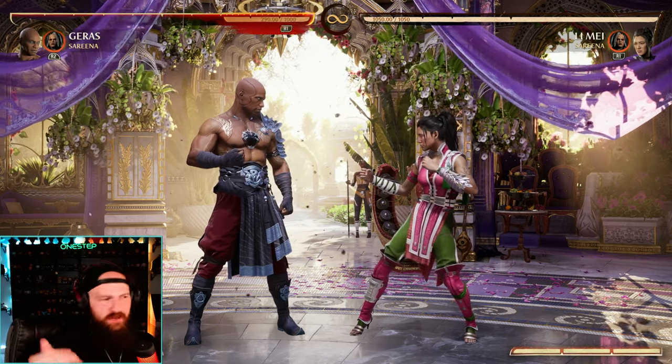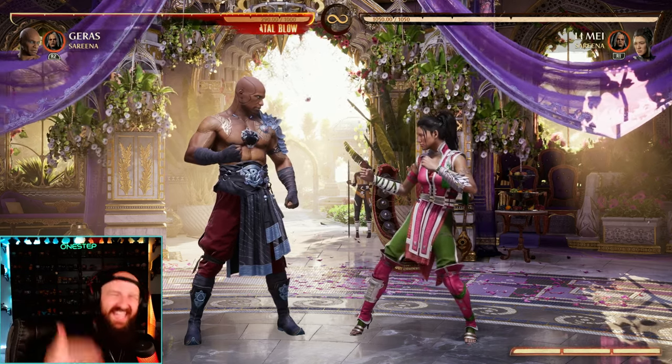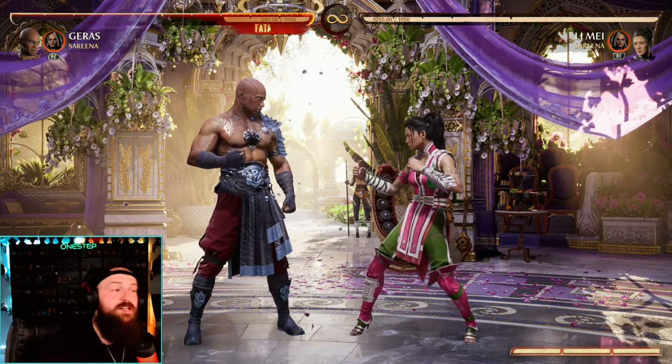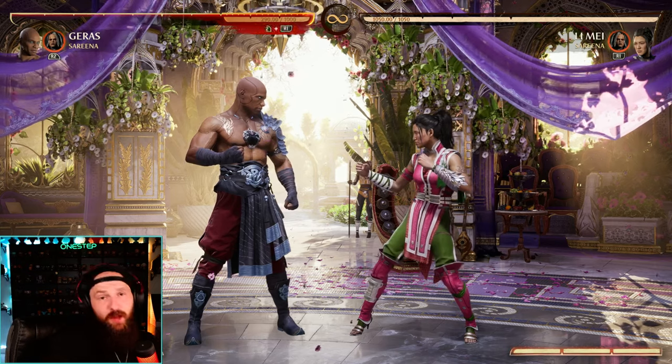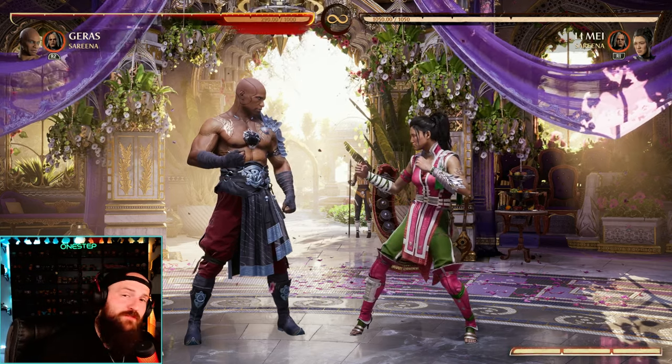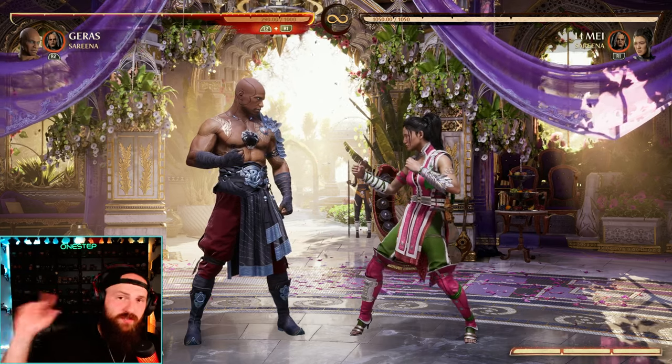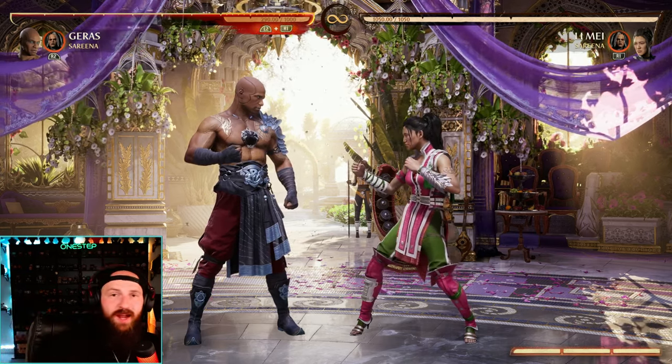That's why mids are so important. I hope this video helped you understand and get a better grasp on why it's important to have lows, mids, highs, and overheads, and how they all interact with the blocking system in Mortal Kombat 1. If this video helped, give it a thumbs up, subscribe for more Mortal Kombat and fighting game content, take it one step at a time, and click into these videos next for more Mortal Kombat news, guides, reactions, and more.